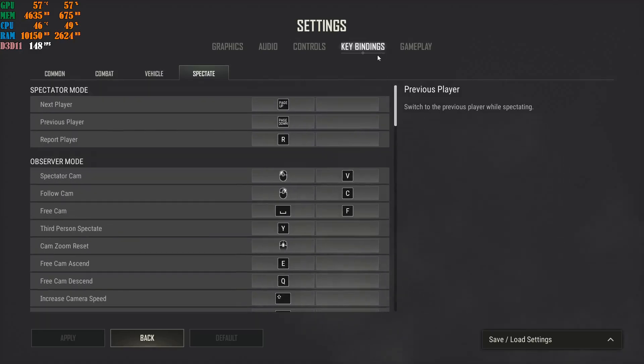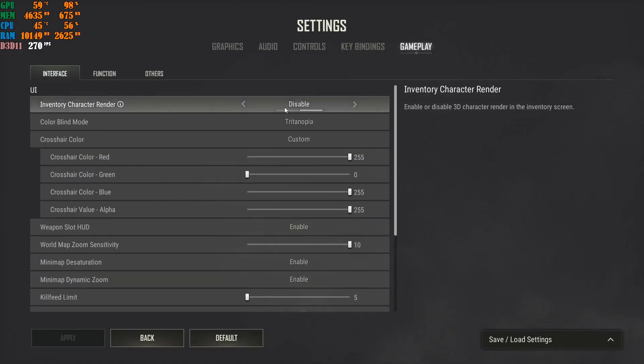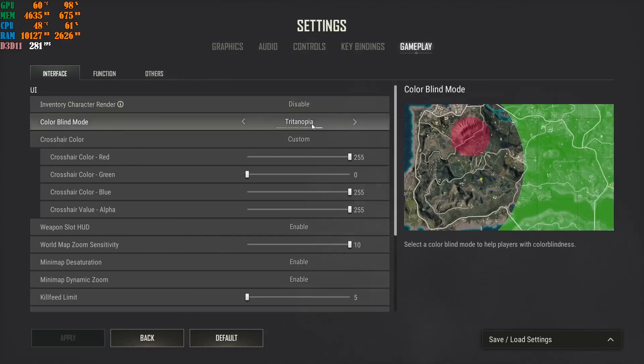Go to Gameplay — this plays a very big role. Inventory Character Render: disable this. Every time you press Tab to open your inventory, your character renders in, which eats VRAM and GPU performance, hurting your overall performance. Disable it. For Colorblind Mode, I highly recommend changing it away from Normal — Normal looks bad visually and you'll have a better competitive experience with another option selected.